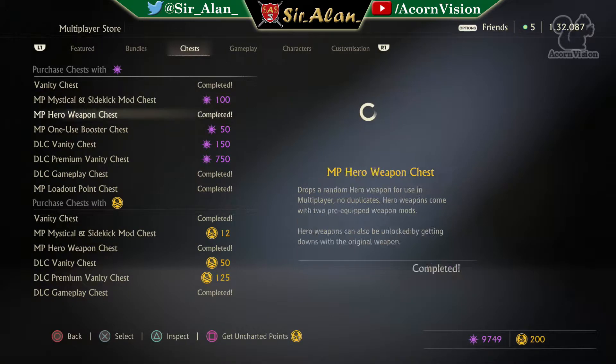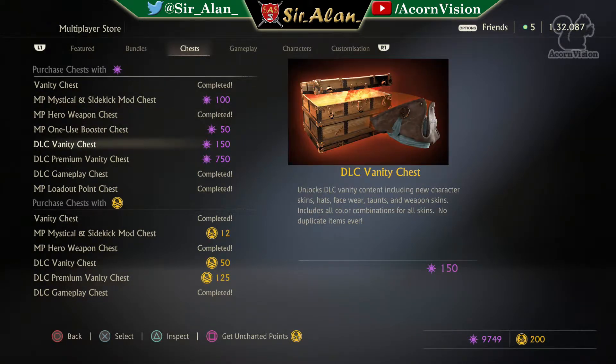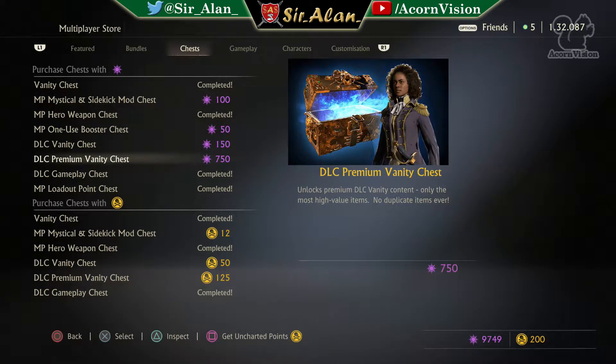Everything's half price - this is normally 200, this would normally be 100, that's only 300, and that's normally 1500. So if you've got a lot of relics saved up, now's a good time to spend. If you don't have a lot saved up, this event is ongoing until the 19th so you've got plenty of time to earn some relics.